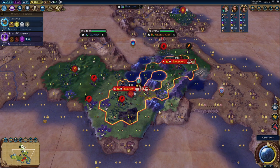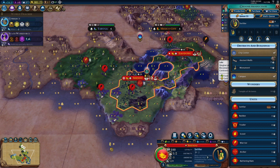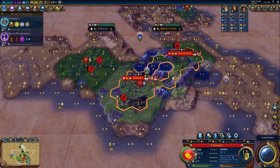16 science per turn — that's pretty good. We are very competitive in science, which is very much needed.